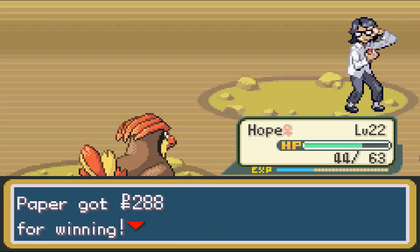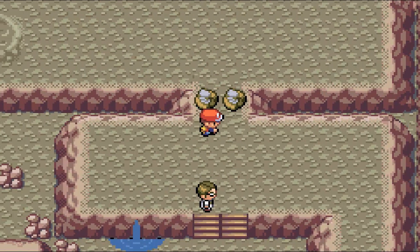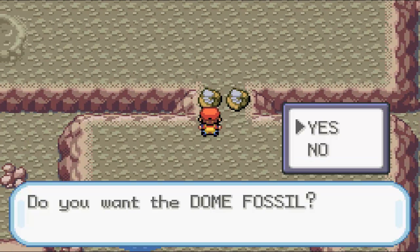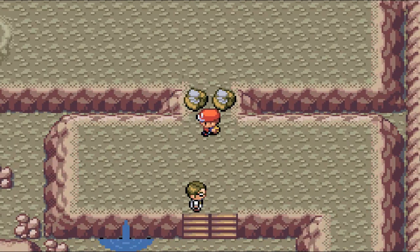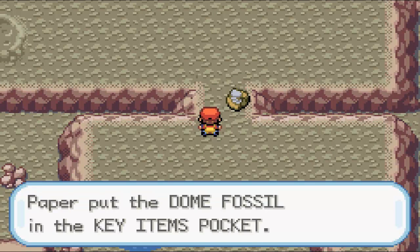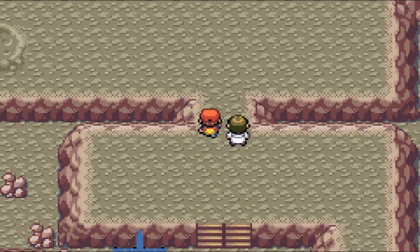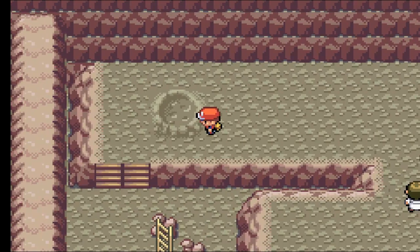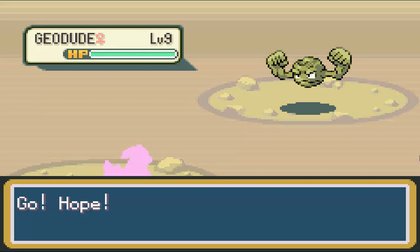For defeating the Super Nerd, he'll share one of his fossils with us. The fossils aren't that important right now, but later on we can exchange them for something. You have a choice between the Dome Fossil and the Helix Fossil. I usually go for the Helix Fossil but I think I'll go for the Dome Fossil this time — it doesn't really matter because I'm not going to gain too much from it. As you can see, you can't take the other one — which kind of sucks, because you just beat him. You'd think you could just grab it and say 'No, it's mine!'